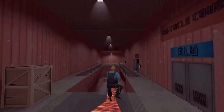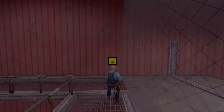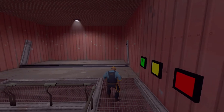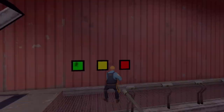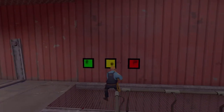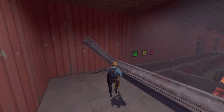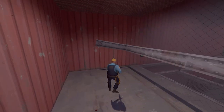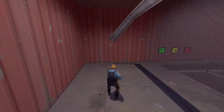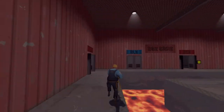Up here we've got a few more games: Box Game, Obby, and Jump Rope. The Jump Rope is pretty basic — there's a button that closes the door, and the yellow and red buttons are the two modes. The red one seems to just stop the game.